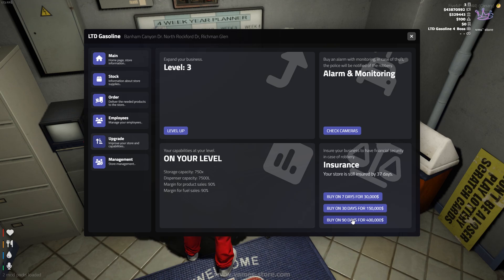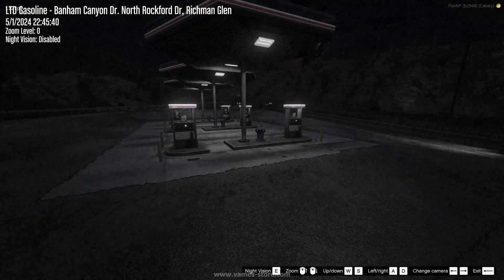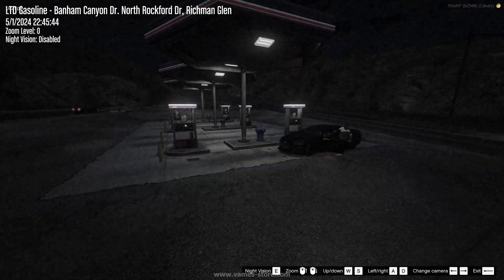Purchasing insurance will provide a refund for stolen money. By purchasing an alarm and monitoring system, in the event of a robbery, the police will be informed about the criminal activity.